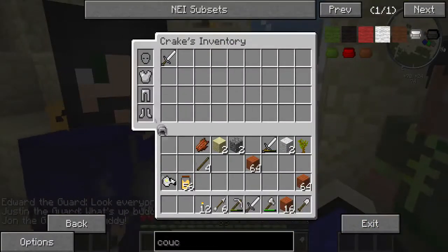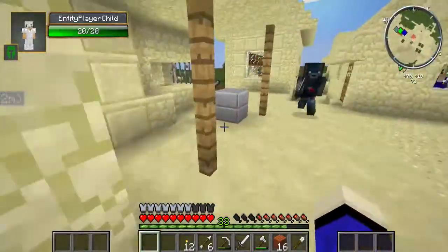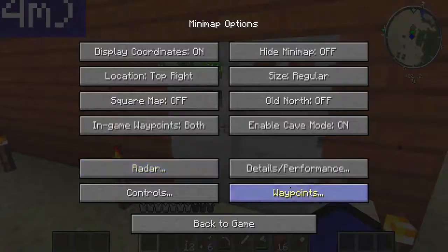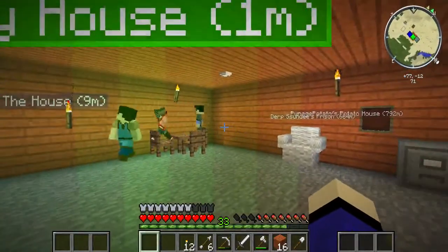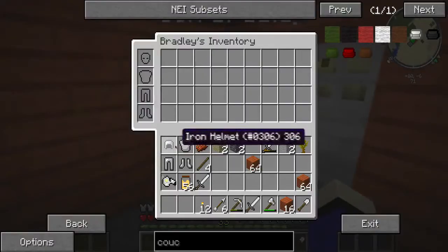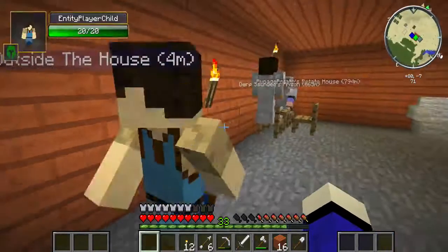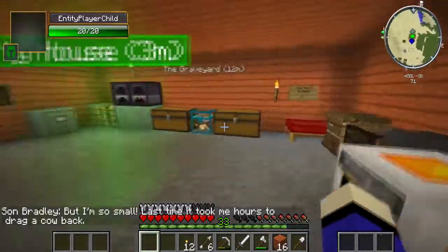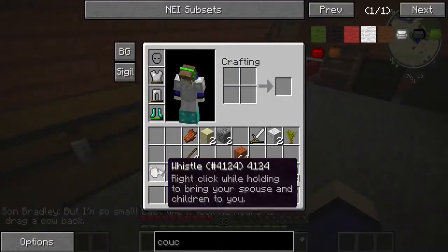Can I quickly just steal your armor and your sword so I can send someone else out hunting? Thank you. I think I'll send Bradley out. Bradley, I want you to go hunting and start. You're practically a teenager. He's going hunting. We're pretty good right now. I guess I could put away these arrows.